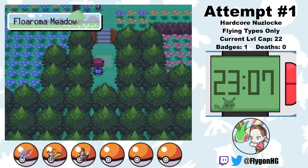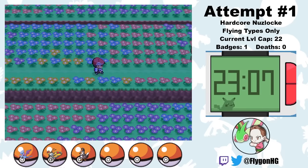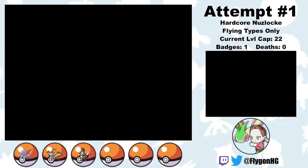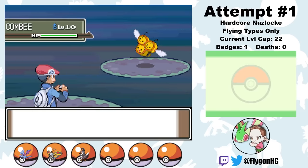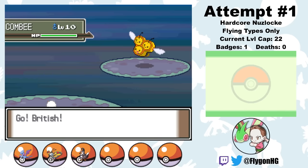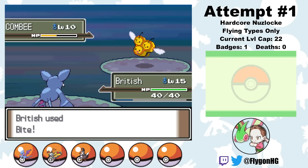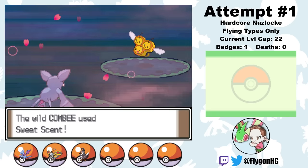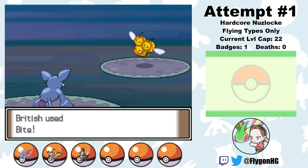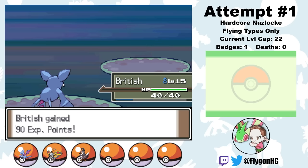From here I can head to Floroma Town, where I get to start doing Honey Tree Roulette. There are two flying type encounters I can get from Honey Trees: Combee/Vespiquen, and a male Burmy that evolves into Mothim. In Floroma Meadows I eventually find a Combee, but he's male — a piece of garbage because he can't evolve into Vespiquen. Since there are plenty of other Honey Tree opportunities, I kill this one so I can try for a female Combee elsewhere. This is a pretty common Nuzlocke tactic: the species clause is only in effect if you successfully catch the Pokemon.